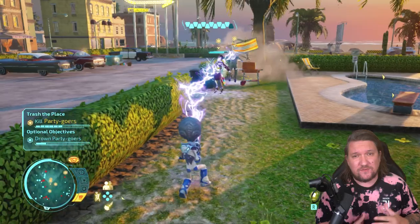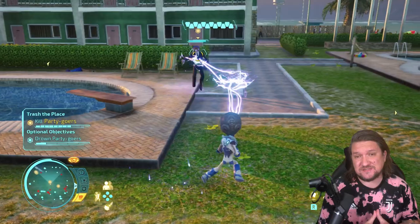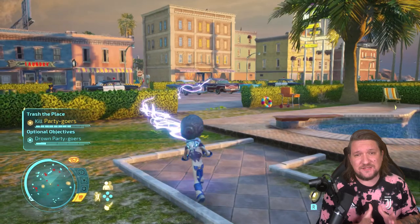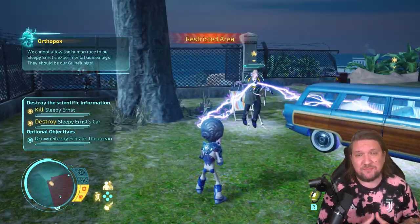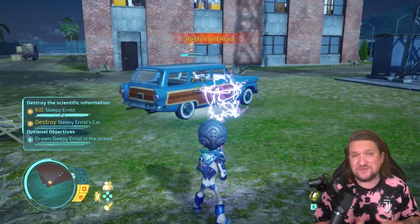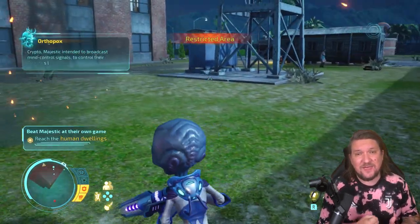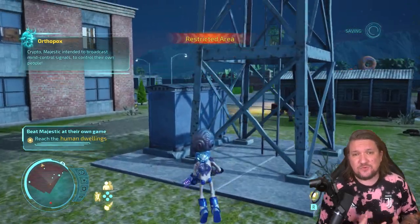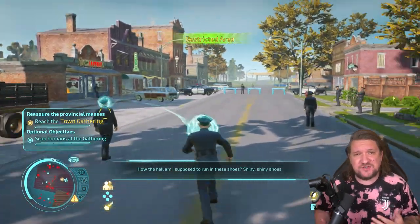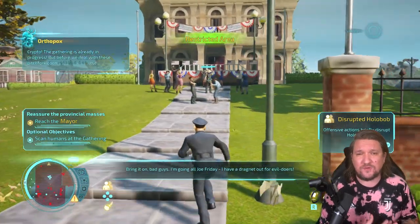Gameplay really comes down to two elements: you have on-foot action and spaceship-based warfare, and the goal at nearly every moment is some sort of destruction. The controls are simple enough — on foot you can jump, dash and even fly thanks to a jetpack with short bursts of energy. You can also read human minds, get them to follow you, make their heads explode, levitate them and fire them, and you can also disguise yourself as one of them. The game is designed around small sandbox locations, so it's very possible to stealth your way to a location if you want to play that way.